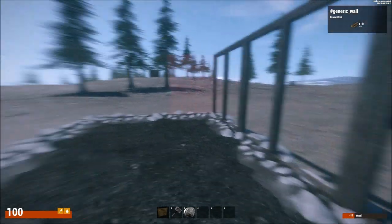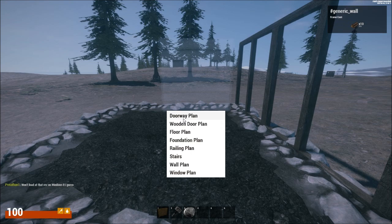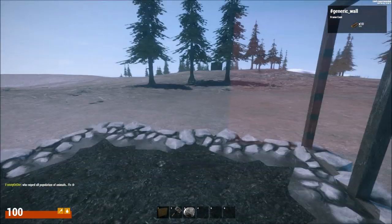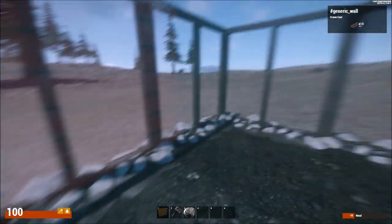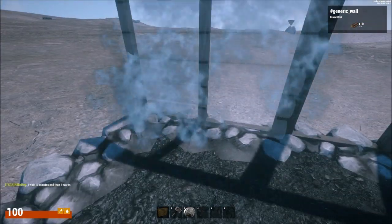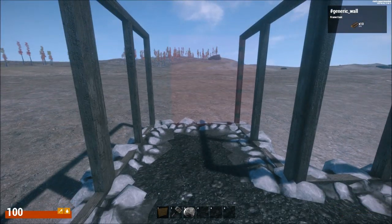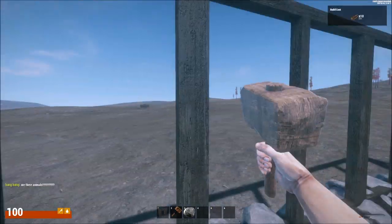So if I right-click with this it doesn't do anything, or the rock — just with this you can select. That is the strangest thing. It's very experimental but it's coming along, slowly but surely. It's way better than that game called Rust — well, Rust is pretty much terrible, but that's what makes it so awesome.